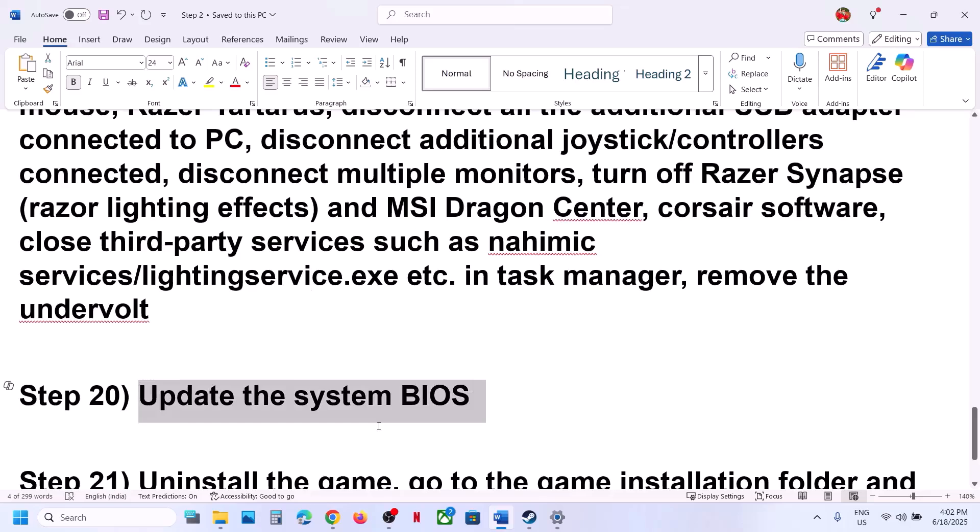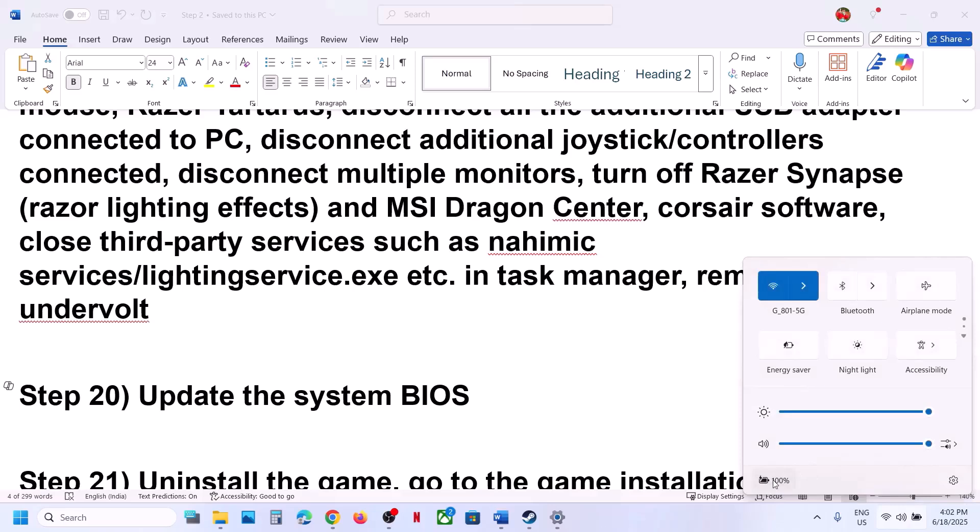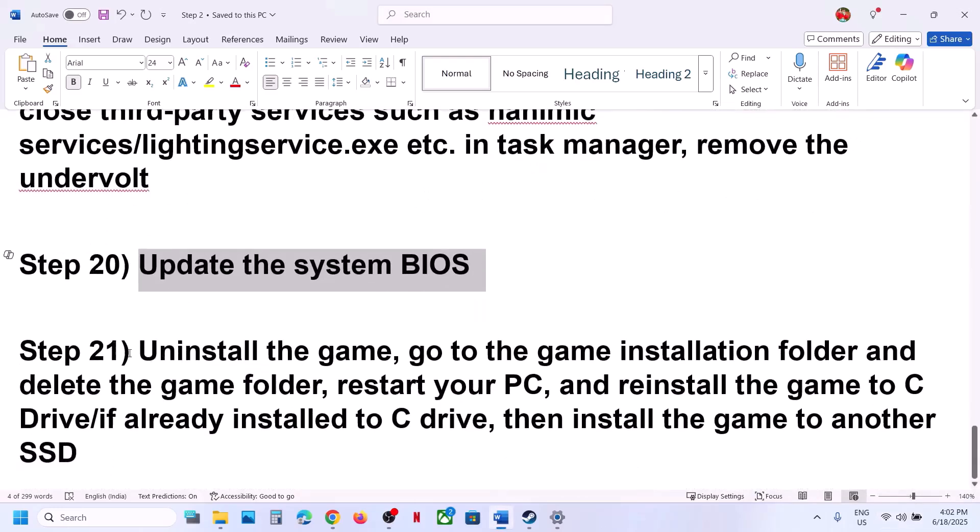The next step is to update the BIOS. Go to your system manufacturer's website, select your model number, and update the BIOS. For laptops, make sure the battery is above 10% and the AC adapter is connected. During the BIOS update your system will restart — do not unplug the power cable. After the BIOS update, log into the computer and launch the game.